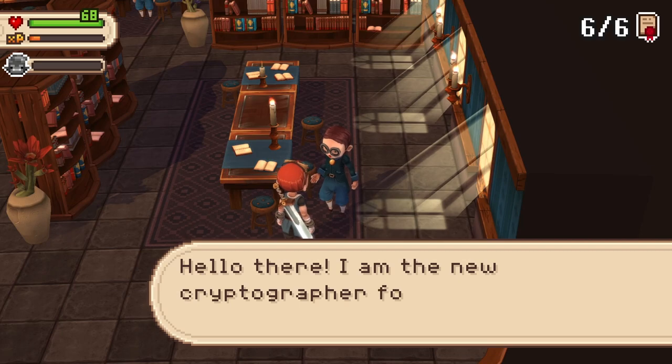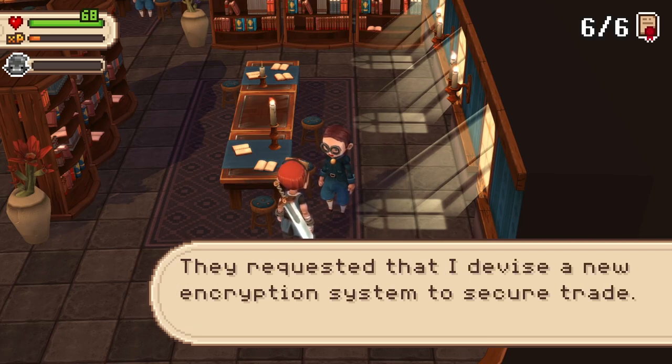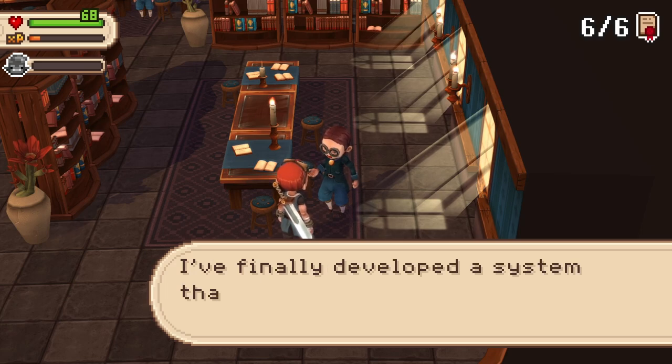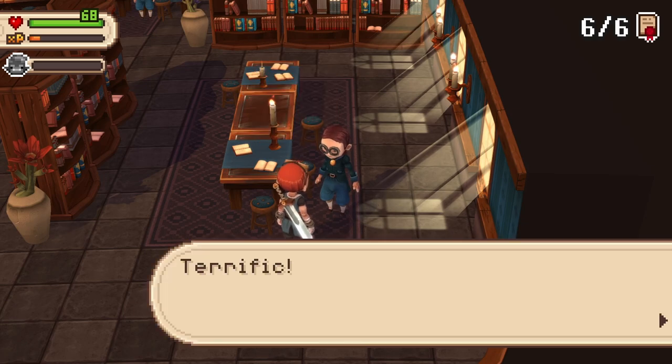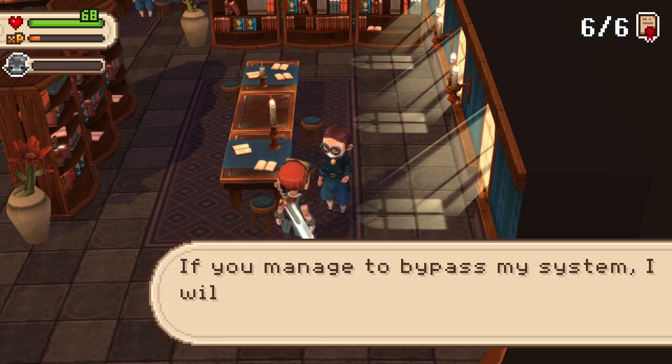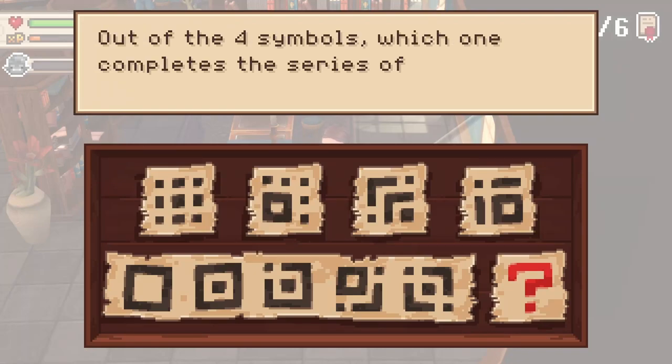Hello there. I am the new cryptographer for the Council of Traders. They requested that I devise a new encryption system to secure a trade. I finally developed a system that's uncrackable. Would you like to put it to the test? Terrific. If you manage to bypass my system, I will award you credit for cryptography. Cypher: out of the four symbols, which one completes the series of symbols below?